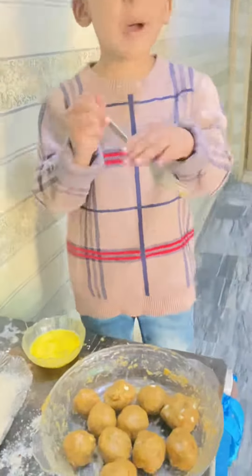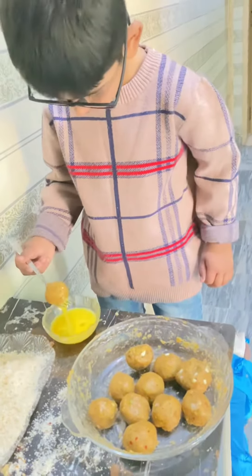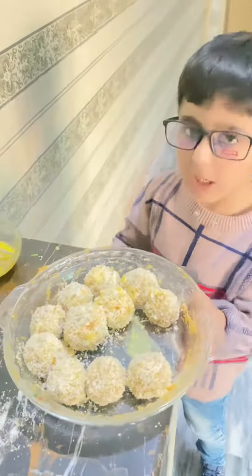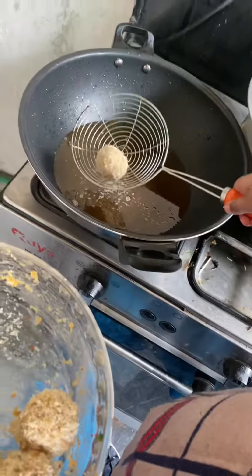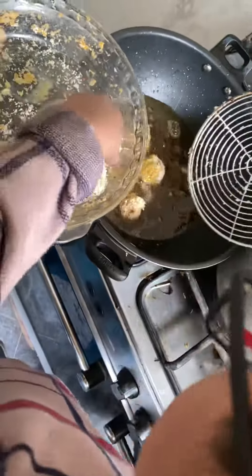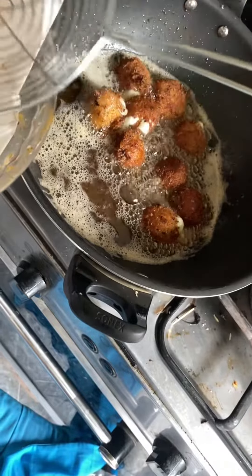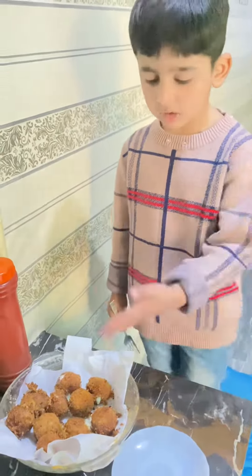Now we will have one egg and then give you three balls. After that we will have crumbs. Now we will fry the cheese balls — we will add the cheese balls in the oil.